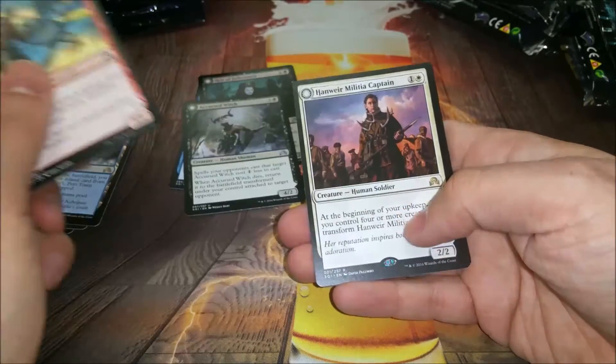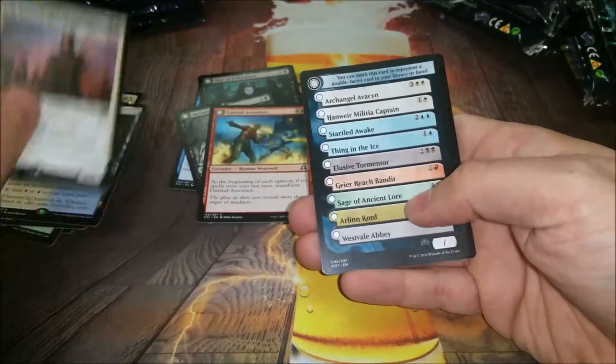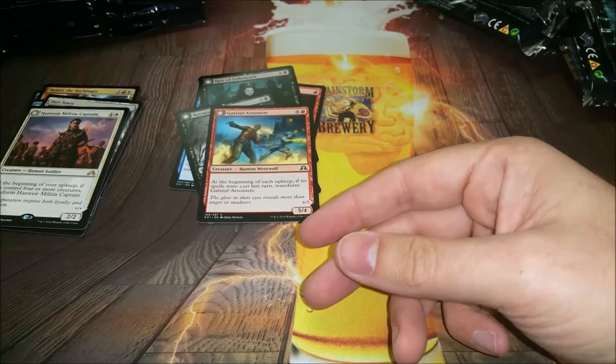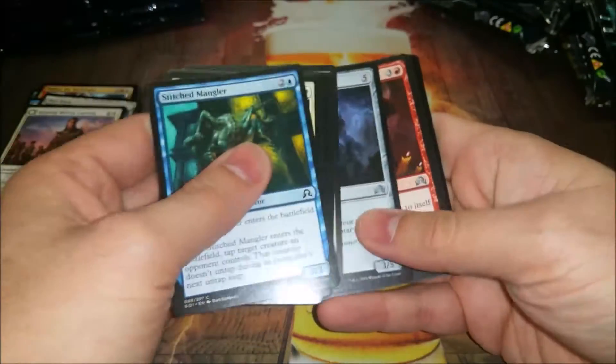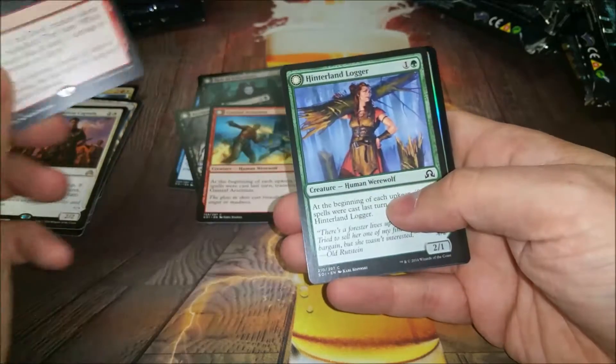Oh we got a Hanweir Militia Captain - sweet, another rare! No foil, I was wrong - that clue is a little shinier than the rest of them. But yeah, Hanweir Militia Captain, another two-rare pack. Should have a lot of rares in this box by the time we're done - seems good.